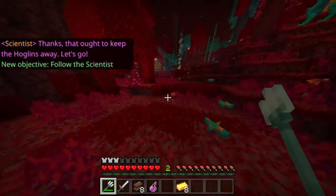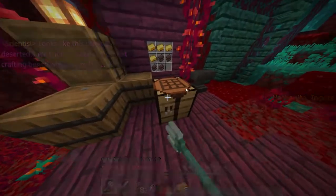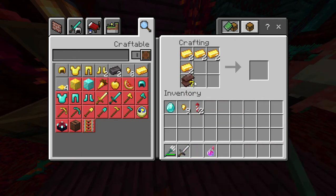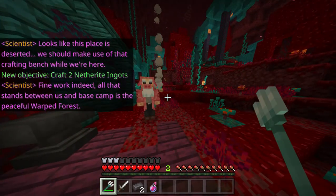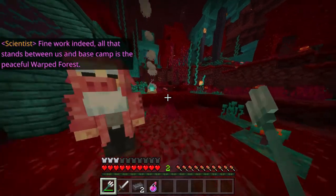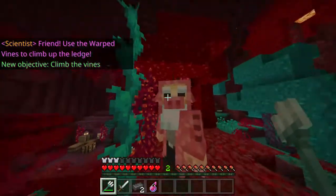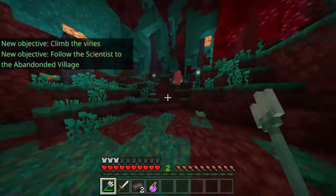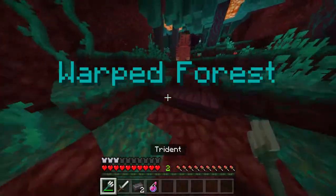This is a warped forest so this should be fine. Looks like this place is deserted — we should make use of that crafting bench while we're here. Combine the gold ingots you got from the piglins with the netherite scraps we smelted earlier, then we will have ourselves some pure netherite ingots. Fine work indeed! All that stands between us and base camp is the peaceful warped forest.